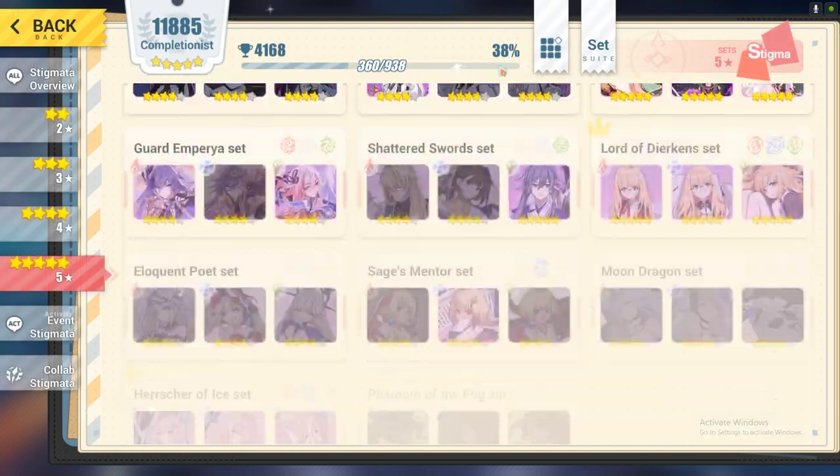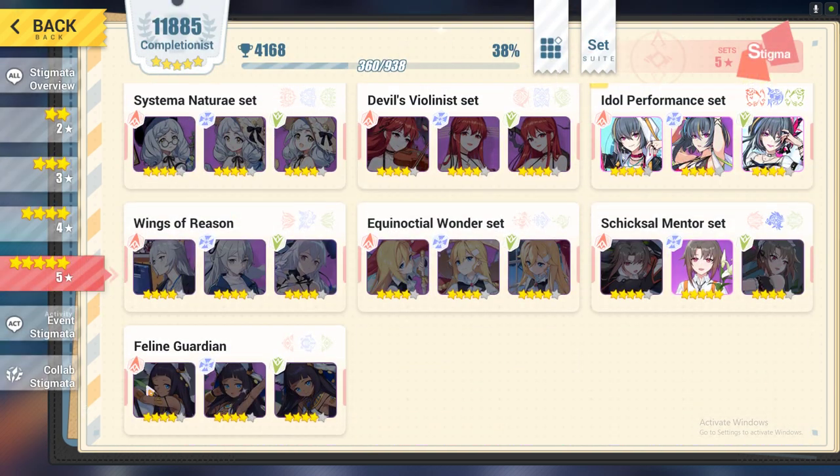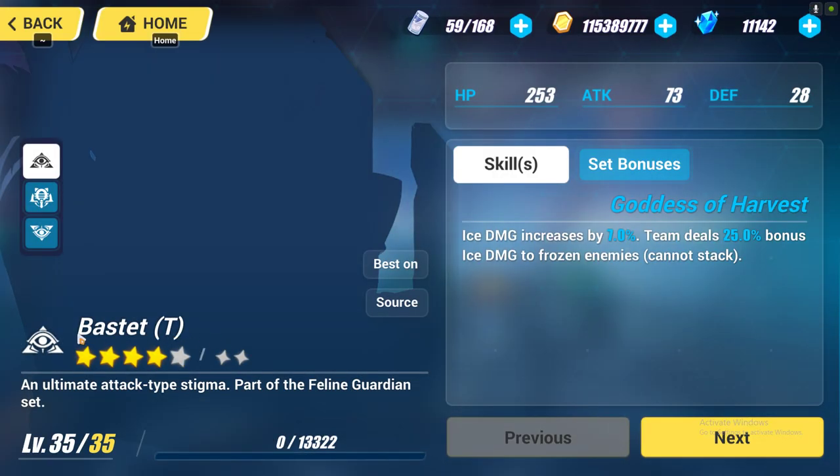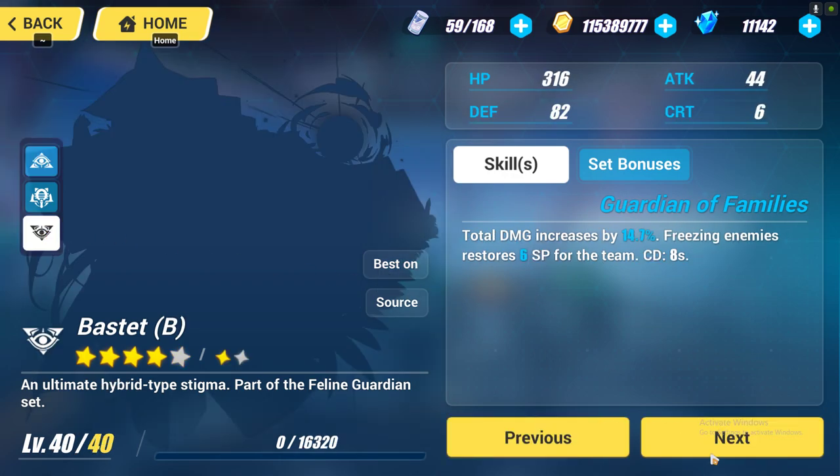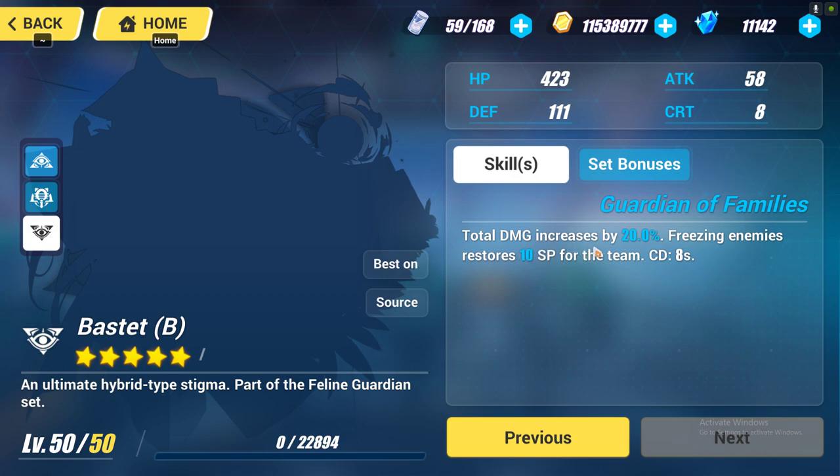Her recommended stigmata set is called Busted, also known as Feline Guardian. If you want to deal ice damage, you should go for the T piece first — equipping it means that frozen enemies will take 30 percent more ice damage. The second piece you should go for is the B piece, because freezing enemies will restore 10 SP every 8 seconds.